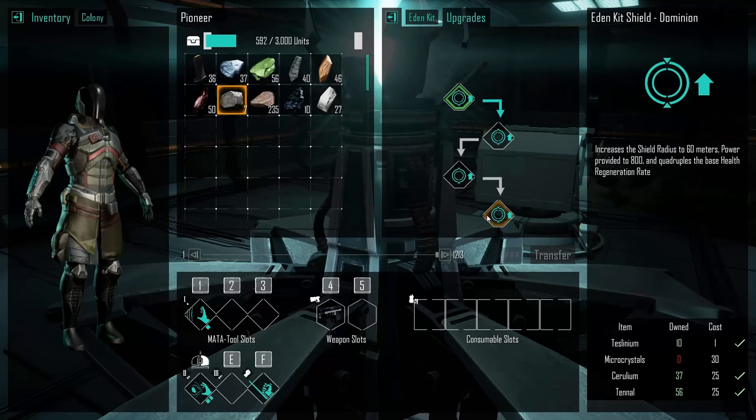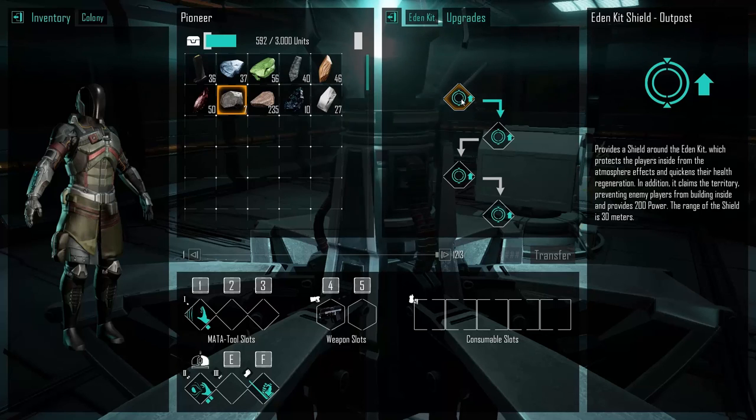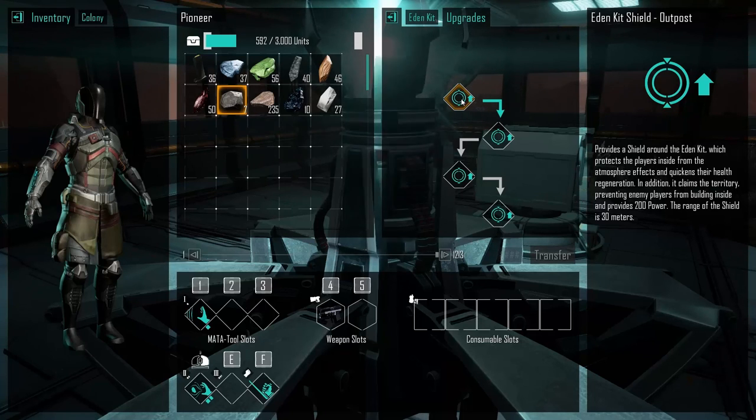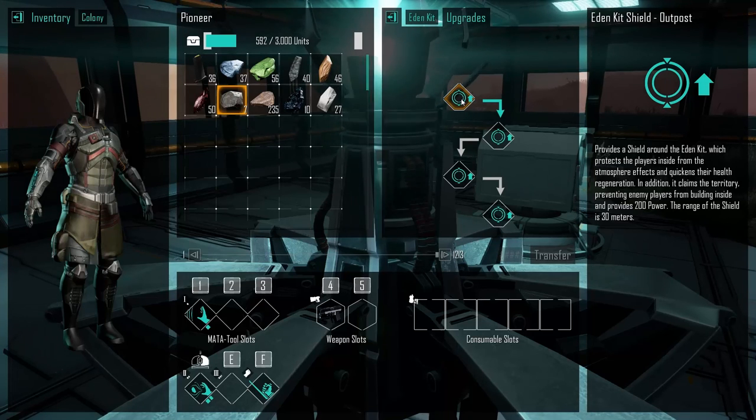Increases shield radius to 80 meters, power provided to 800. Quadruples the base health regeneration rate. Right now it provides a shield around the Eden Kit which protects the player inside from atmosphere effects and quickens health regeneration. In addition, it claims the territory, preventing enemy players from building inside, and provides 200 power. The range of the shield is 30 meters so we definitely need to get that up.